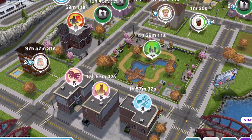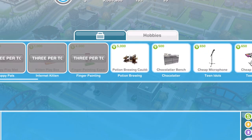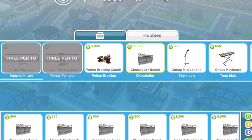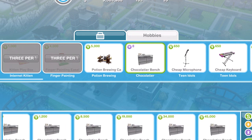The first thing you are going to need to do is head over to the Promotions Art Store and go into the Hobbies section. You can see here the Chocolatier Bench. They are 500 simoleons, though they start to get more expensive the more you buy, and they then change to SP. I would recommend buying at least 10 so you can have 10 sims working on this in one house.